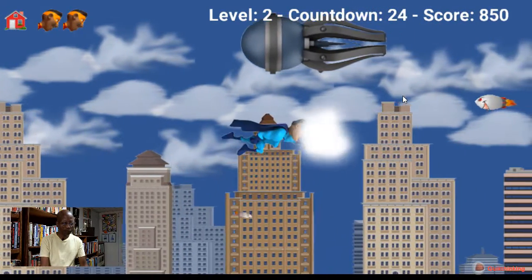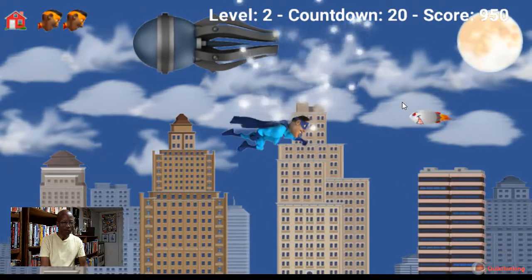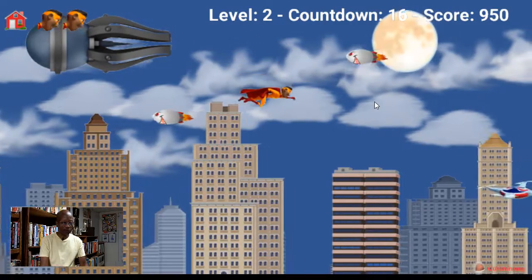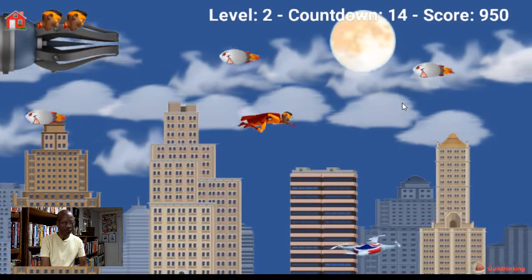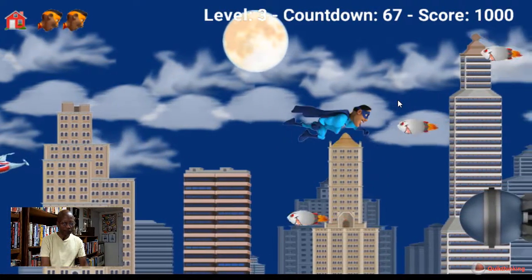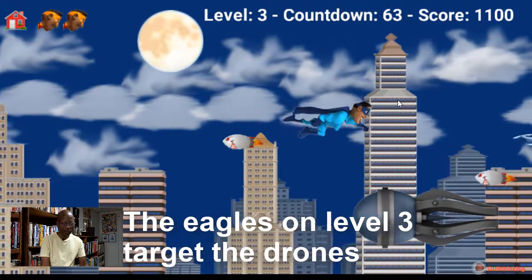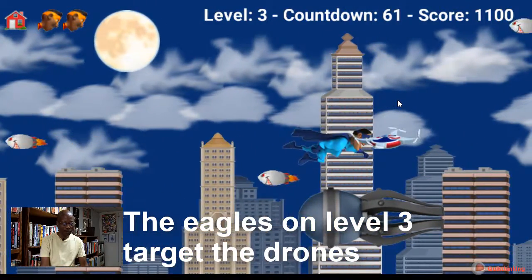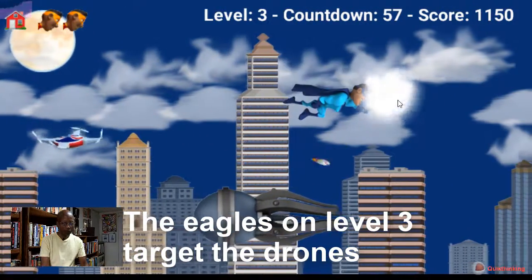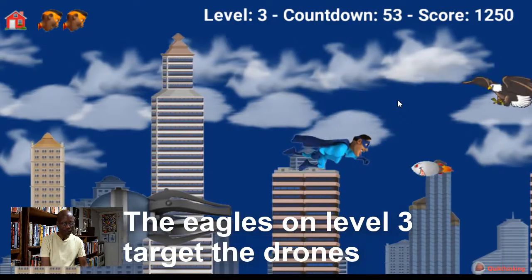26 seconds. Got a score to get to the next level. Now we're back to Scout — let's avoid the little rockets. Now we're on level three. Keep scoring, and we keep scoring. Let's see if we can get to level four.